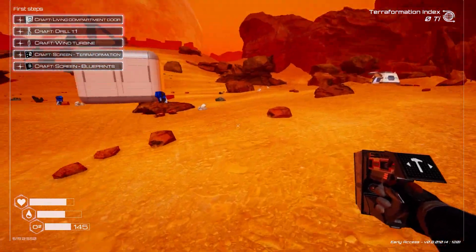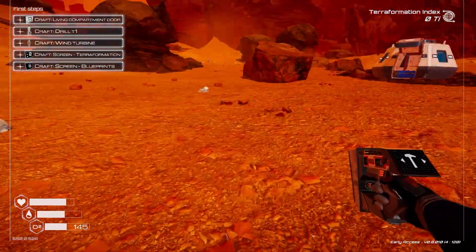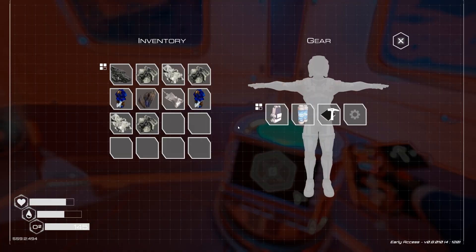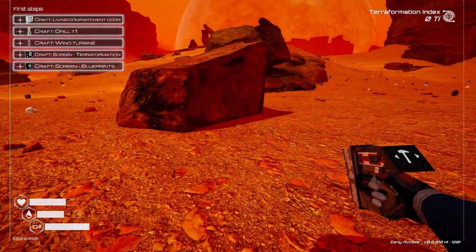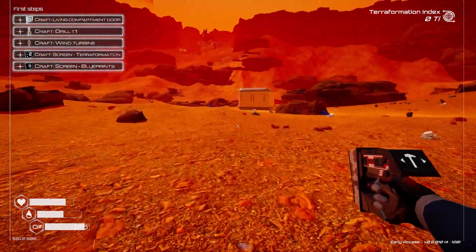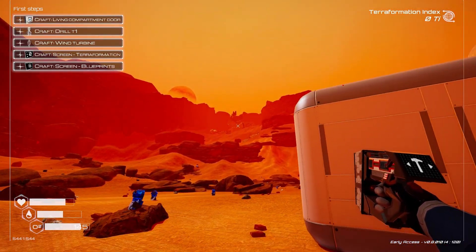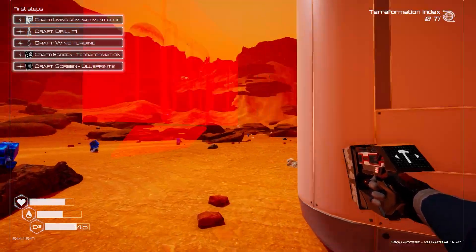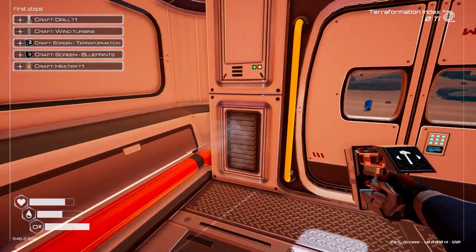We get a warning for low power — I'm not sure what the power part is yet, haven't got that far. There's a lot of iron and titanium over here. The reason I put the base all the way over here is so we can make these small little areas and eventually expand upward. We've got oxygen there — very nice.